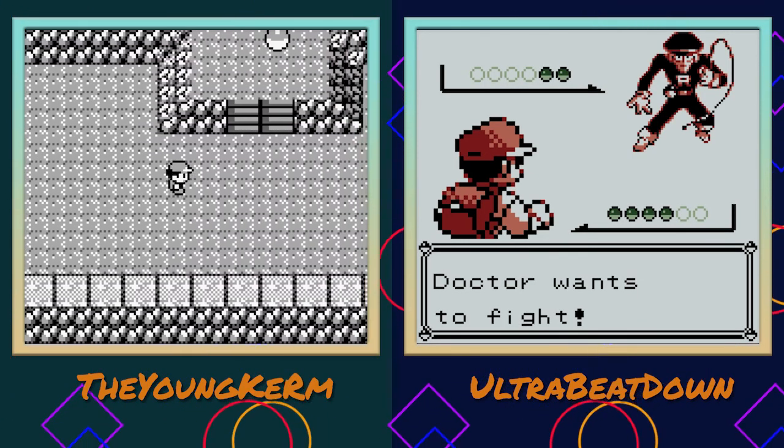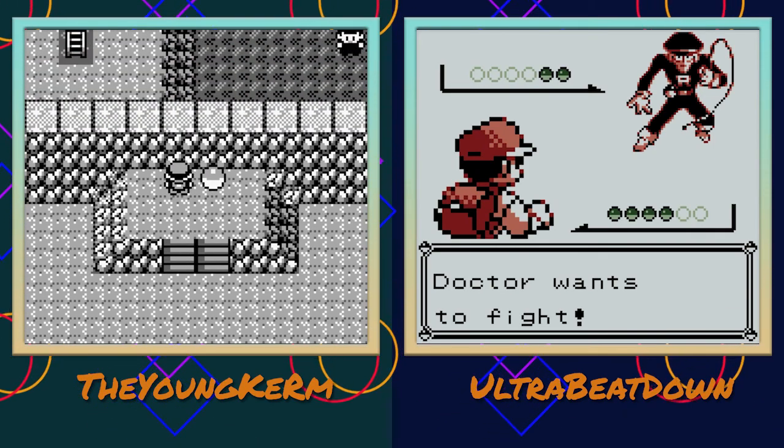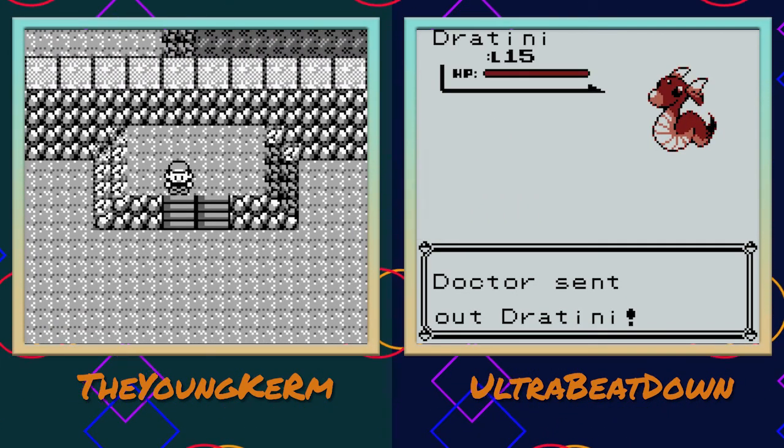I got to the Team Rocket doctor - I forgot he was a doctor. What's my Moon Stone supposed to be? Oh, Max Potion - great, I'd rather have a Moon Stone.